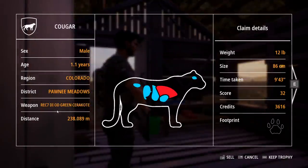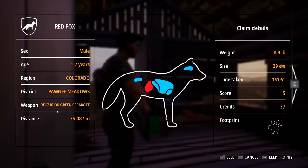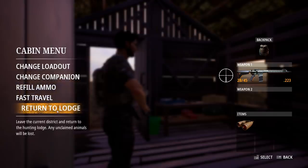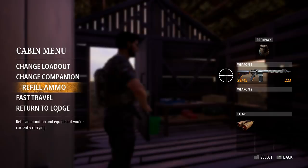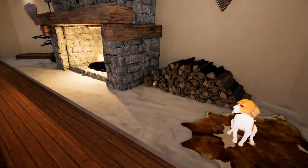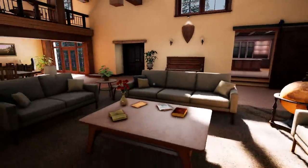Claim animals. We got the cougar - 12 pounds, size 86 centimeters, time taken 943, score of 32, credits 3,616. Was it the cougar that I got the fine for? I think it was. I'm going to sell the cougar. Red fox - 8.9 pounds, 39 centimeters. The bobcat - male, 7.7 years. It gives an accurate age rather than just saying young or mature. The cougar is definitely the best moneymaker so far. When you come back into the lodge, as long as you've selected the companion on that fur next to the fire, he's back there waiting for you. He's such a good boy - the best boy, best doggo.